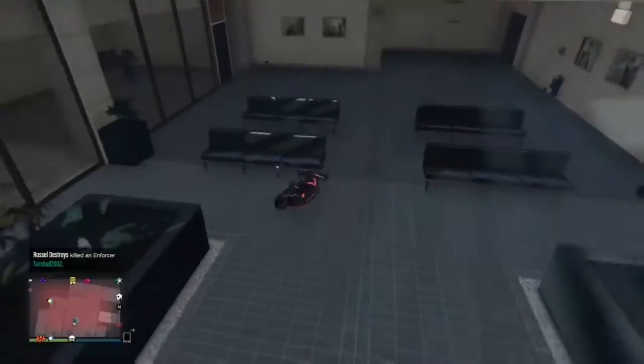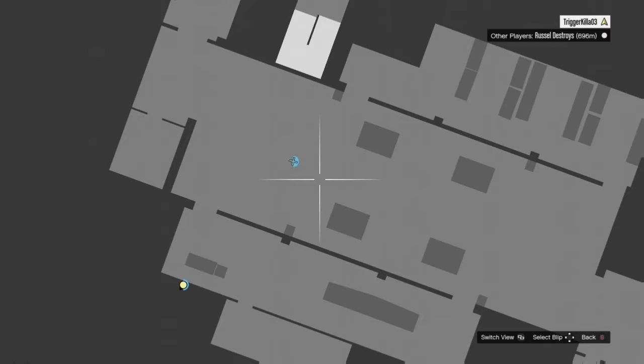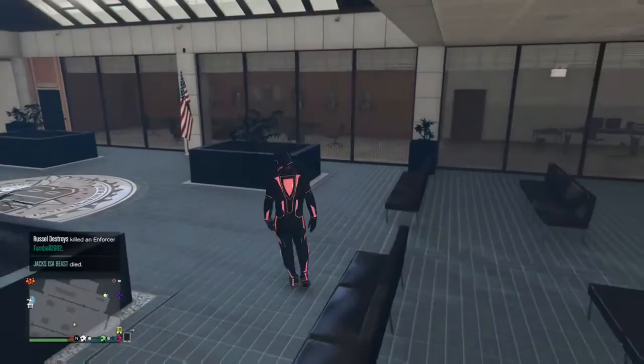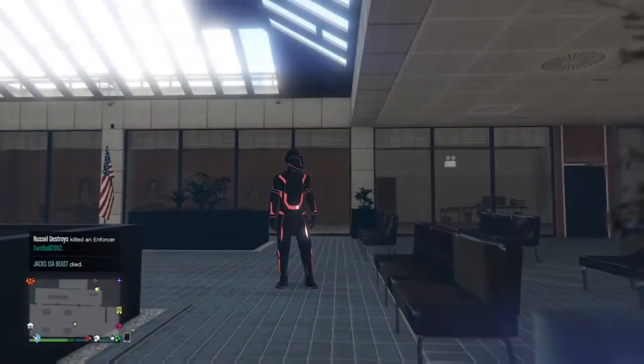You're gonna get your mate to just chuck you in through the window. You sit in the front seat and he's basically gonna throw you out, and then you'll be inside the building. I'm gonna show you guys around the building.